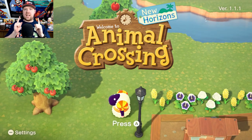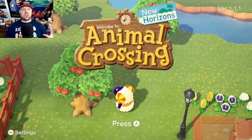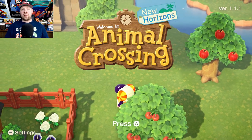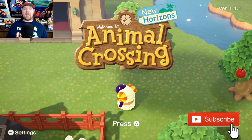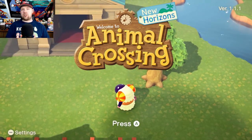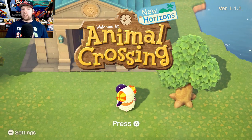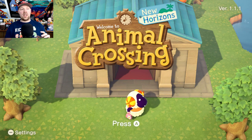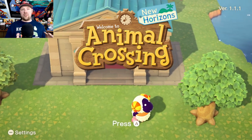Hey guys, Vibro20 back again. As you guys can see, Animal Crossing New Horizons has updated to version 1.1.1 as of today, and with that, it fixed a glitch. If you guys remember in my last video, we talked about how you can do a cloning glitch to make a ton of money, and Nintendo was right on top of it and went ahead and fixed the glitch.